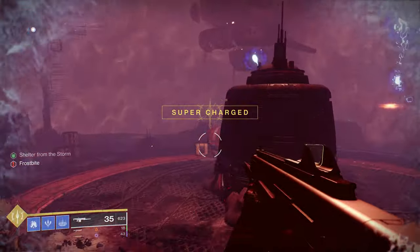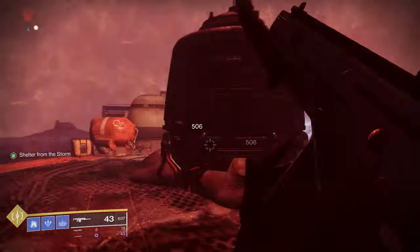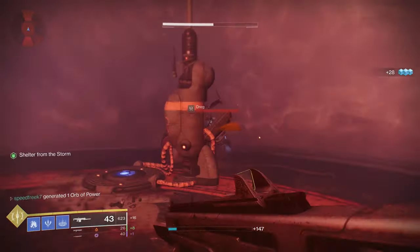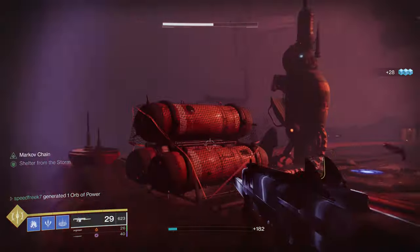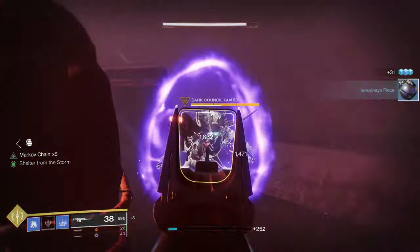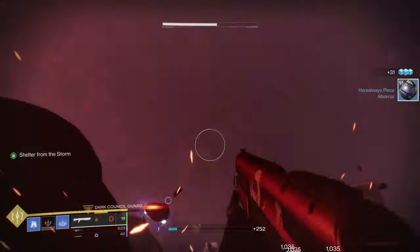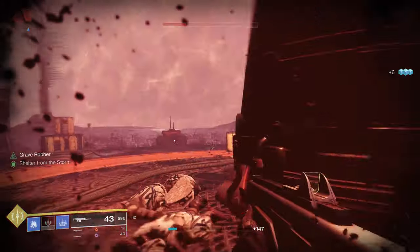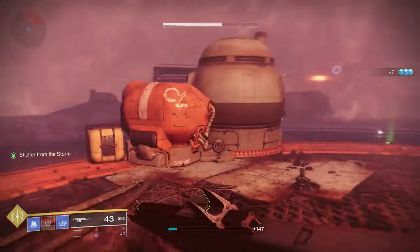Now that you've reached the final bubble, this has two brigs in it so watch out for them, and you've also got all of the dregs as well as two dark council captains. To defeat all the enemies, use your supers or abilities if you need to. Swords are very good against the brigs, so if you've got the Lament exotic sword or Falling Guillotine I would recommend those.